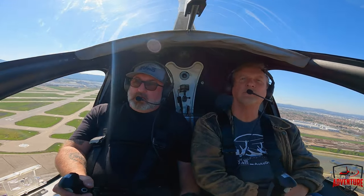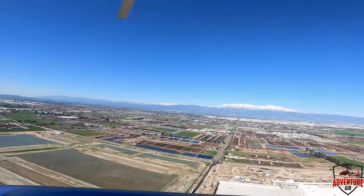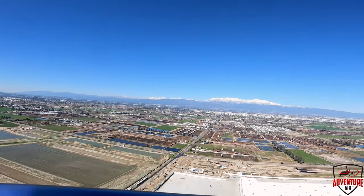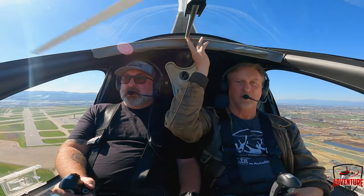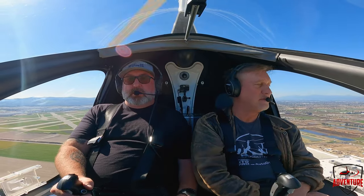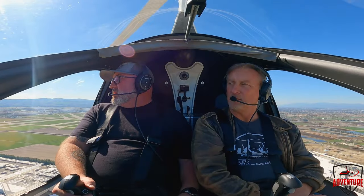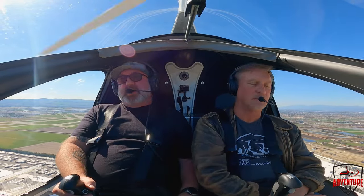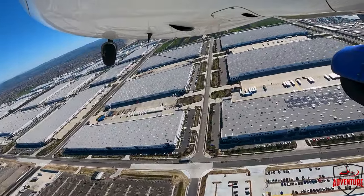Ammo 8 Hotel Alpha, traffic on your base, parallel runway, 1,300 indicated. There we go — now we're set. November 4-6-4-6 Romeo, correction, Chino Tower is at a taxi back. 4-6 Romeo, make straight in runway 26 right, wind variable four, altimeter 3-0-0-5. Straight in 26 right, 4-6 Romeo.